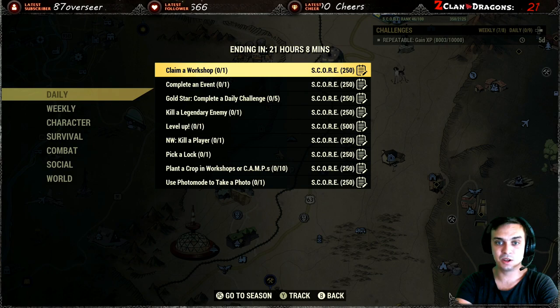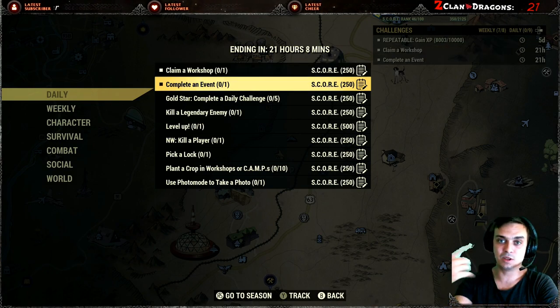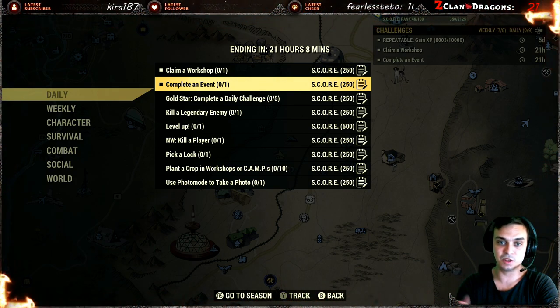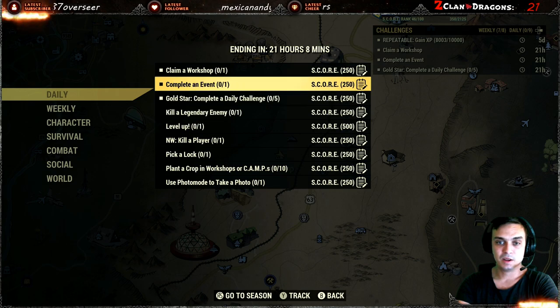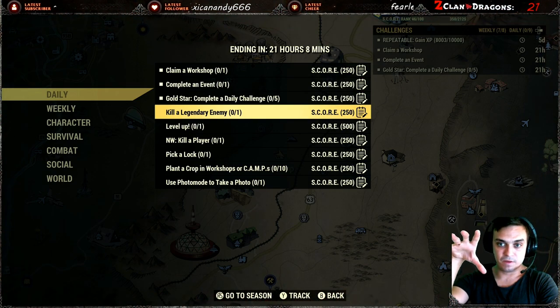For the challenges: play a workshop, complete an event — you can combine these two. You claim the workshop, then wait a minute or two for the event to start, finish the event, and you're done. In order to complete the gold star you need to complete five of all of these challenges.